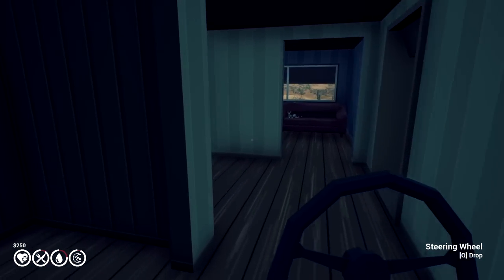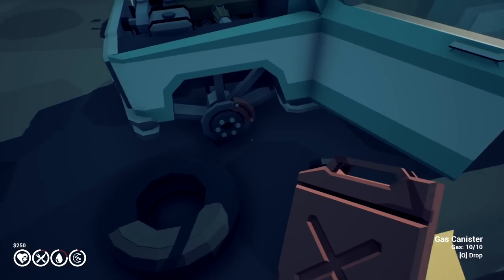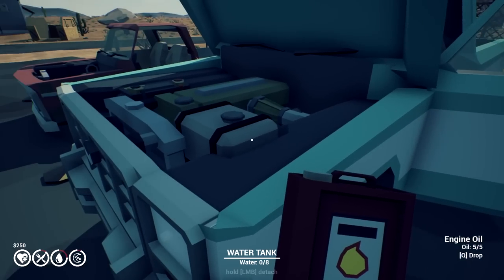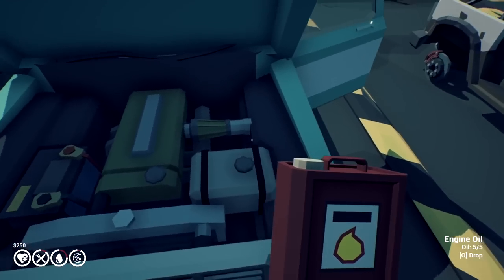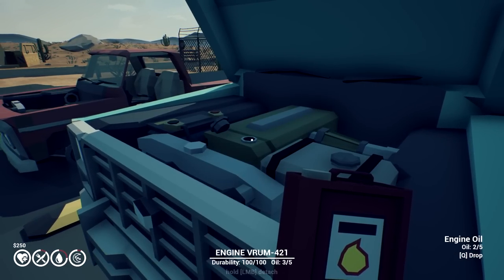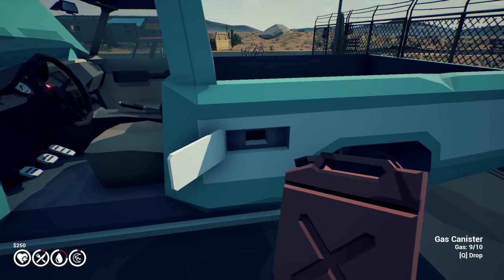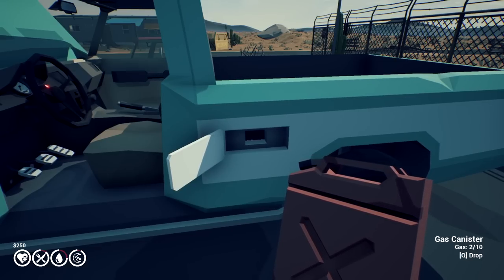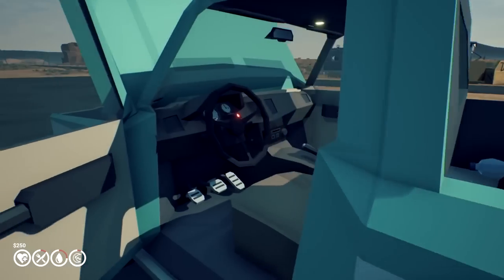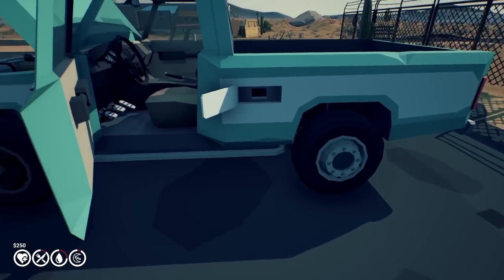We're going to go grab that mismatched rim — gives us reason to stop at a store. We also need oil and gasoline to get it rolling. Also a steering wheel — those are very important. Got the rim — it doesn't look great but it fits. That's oil — engine oil, cool. I'm not sure if I need to keep the containers. We've got just over a quarter tank. The steering wheel's been put in properly.